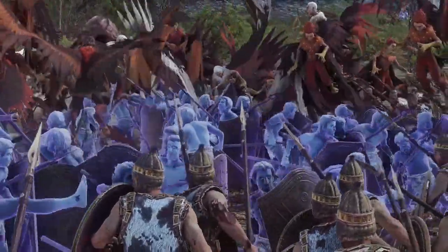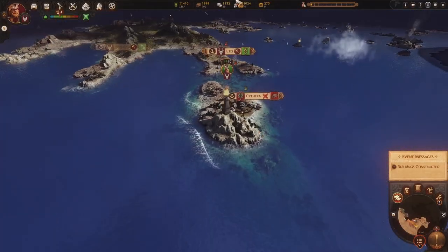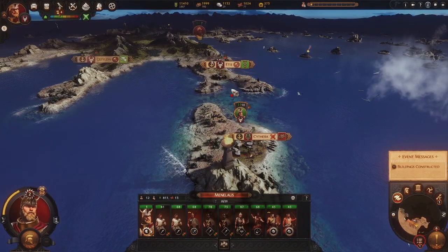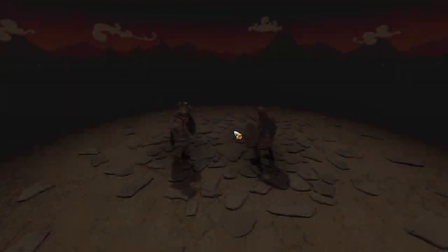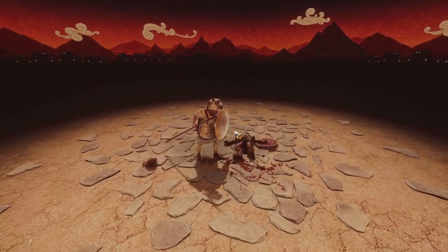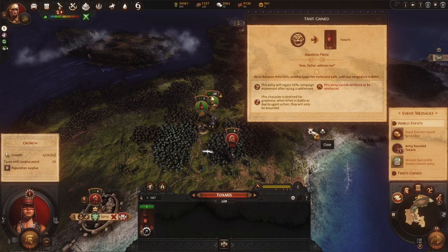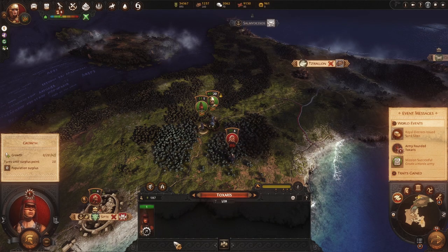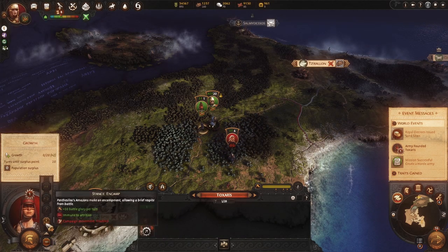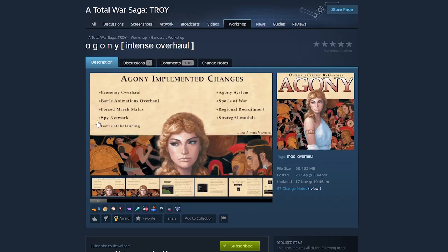There's a forced march malus added to the game. Basically, on the first turn of a forced march you don't suffer negative effects, but for each additional turn you start getting penalties. On turn two, your movement range is reduced because your army is tired. By turn three, your army becomes winded, meaning you accumulate a lot more fatigue in battles if you remain in that forced march stance.